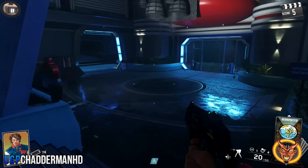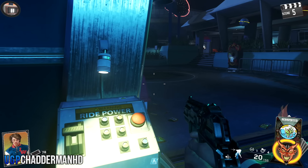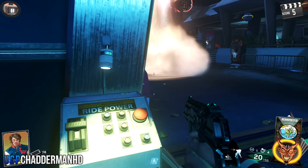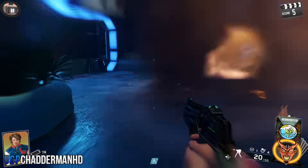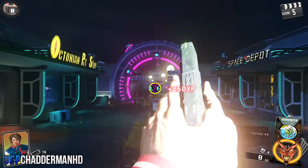Once you get over there, make sure that you follow the path I'm doing — you want to make sure that you're walking underneath that star mission trap. Come to the activation point, activate it, and wait for the zombie to come down the stairs.